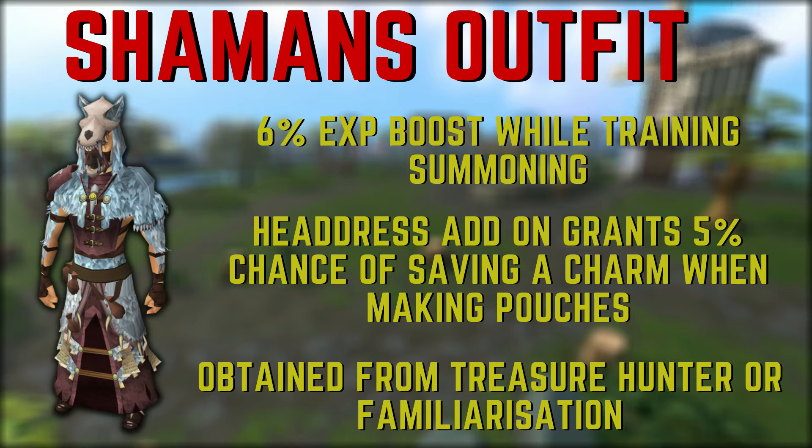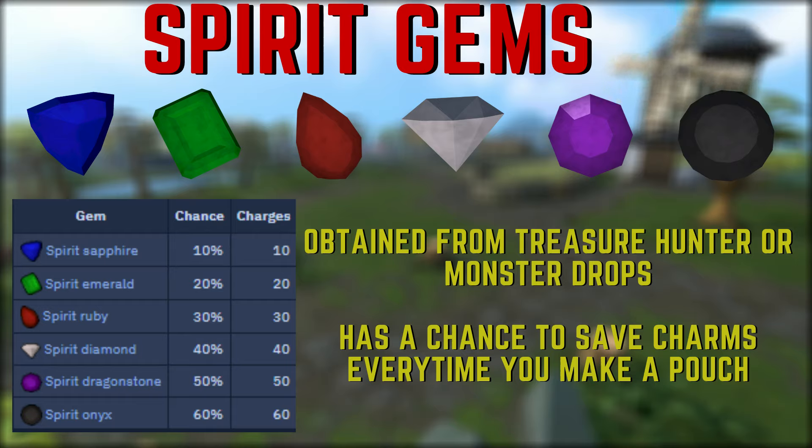The Shaman's Outfit can also be obtained as a reward from the Familiarization minigame, which we will talk about later. Next, we're going to be looking at a very important item for training summoning, and that is Spirit Gems. Spirit Gems are pocket slot items that give a chance of saving a charm while creating summoning pouches. Gems can be obtained from Treasure Hunter, and all monsters that drop one charm at a time have a chance of dropping Spirit Sapphires, Emeralds, or Rubies. These gems are super important and can save you a ton of charms, combined to a maximum of a thousand charges.